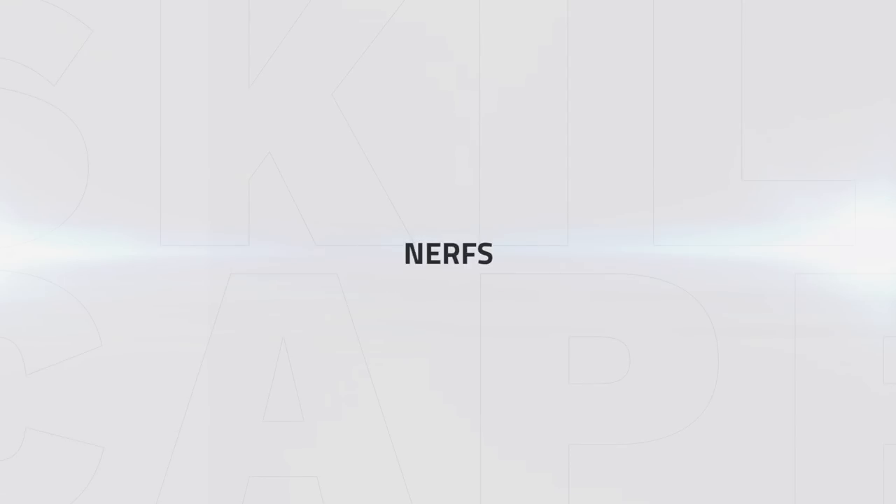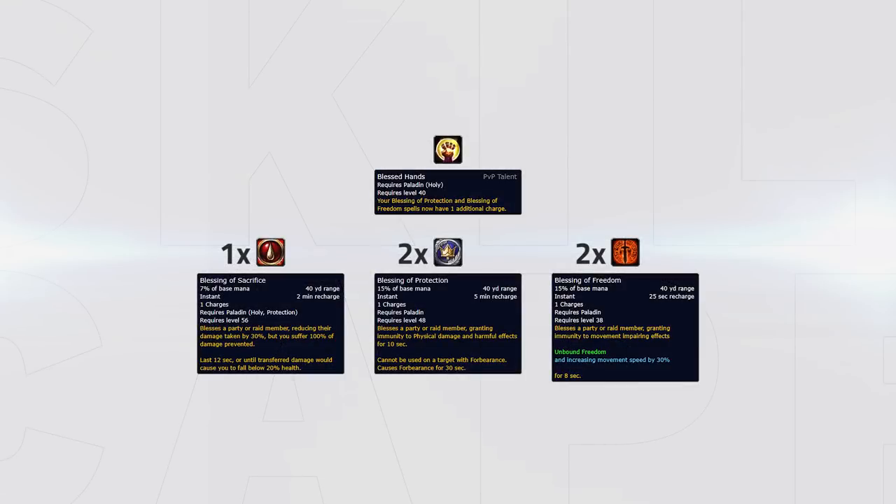Now that we've seen the buffs to Holy Paladins, let's take a look at the nerfs they've received. The PvP talent Blast Hands no longer grants a second charge of Blessing of Sacrifice, but now only grants you another charge of Blessing of Protection and Blessing of Freedom. Blast Hands is still a viable pick when facing a team that can't instantly purge your Blessing of Protection, for example TSG.